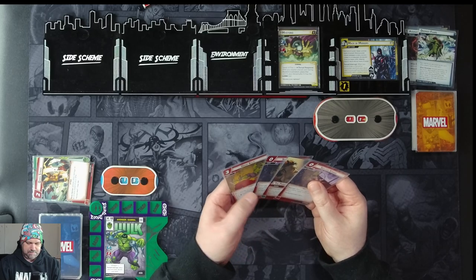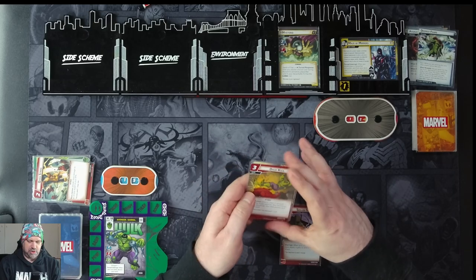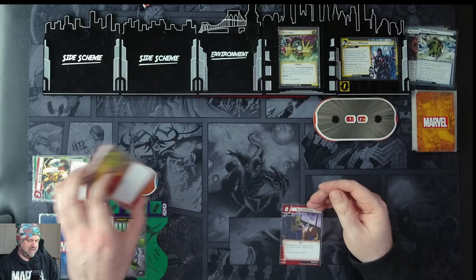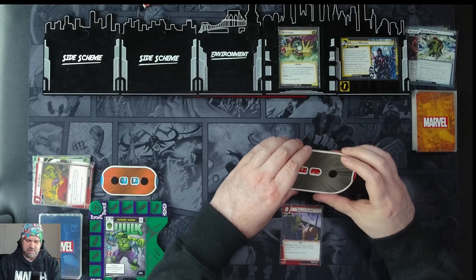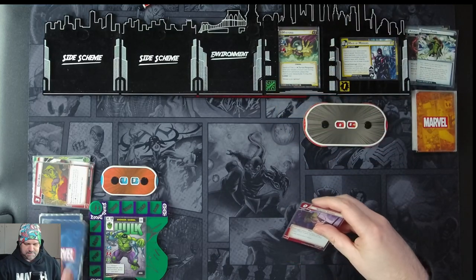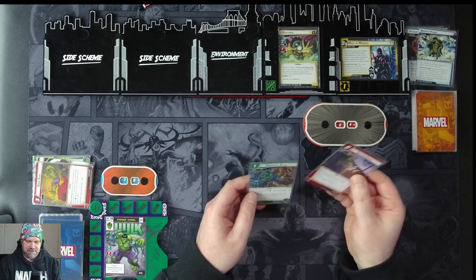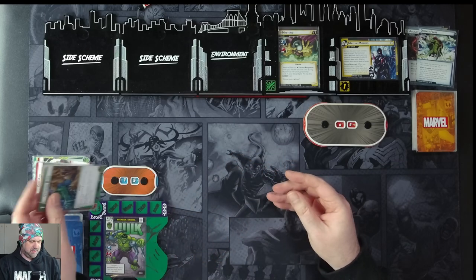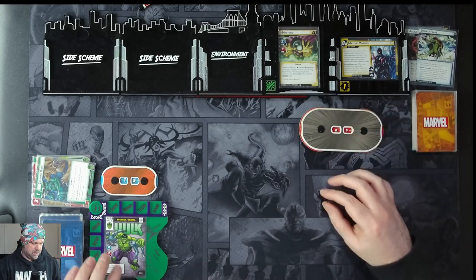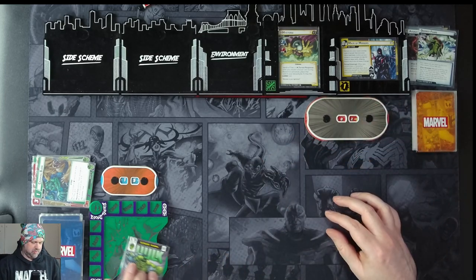We'll use Power of Aggression and Skilled Strike to play Drop Kick — as all physical resources we deal four damage to the enemy, stun the enemy, and draw one card since we paid using only physical resources. That takes Mysterio down to eight and he's stunned. It makes more sense to spend the physical for Crushing Blow to deal three damage, then Hulk attacks for another three, taking Mysterio down to two. Ready and draw four cards.